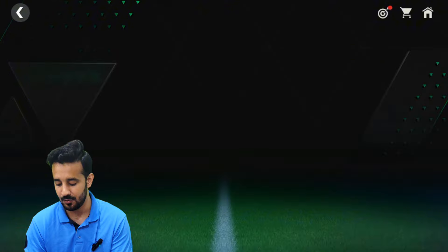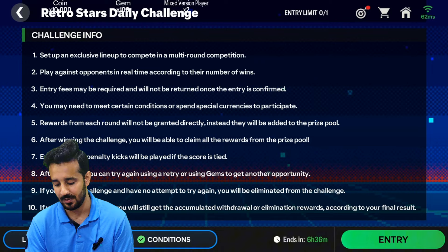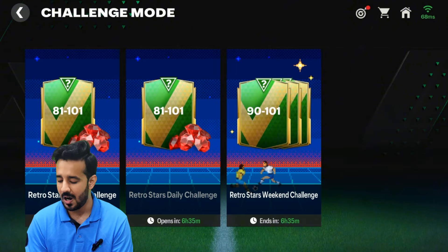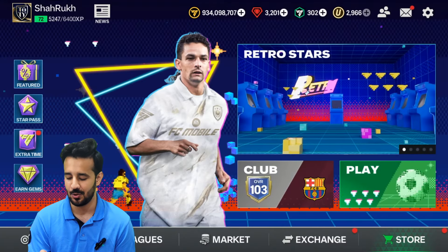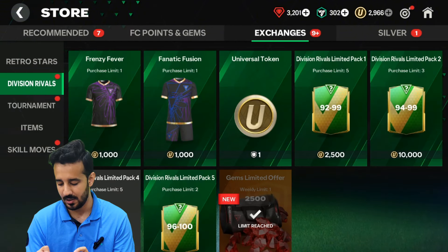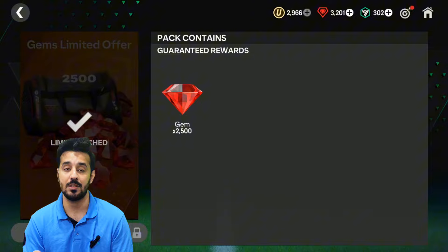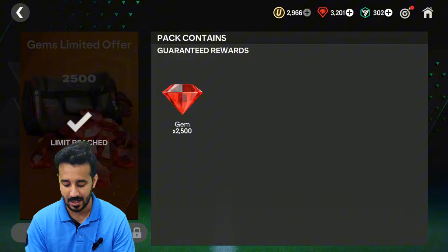We also need to look at the Retro Challenge mode. There is a daily challenge mode and if you complete it daily you will get 100 gems — in 28 days that's 2,800 gems from this section. There are no gems on weekends so it depends on you. We are also playing the Icons Chronicles event, which gives universal tokens, and we can spend those on the gems limited offer available in the WK travel store. This refreshes every week, so in one week you get 2,500 gems — in four weeks that's 10,000 gems from this section.